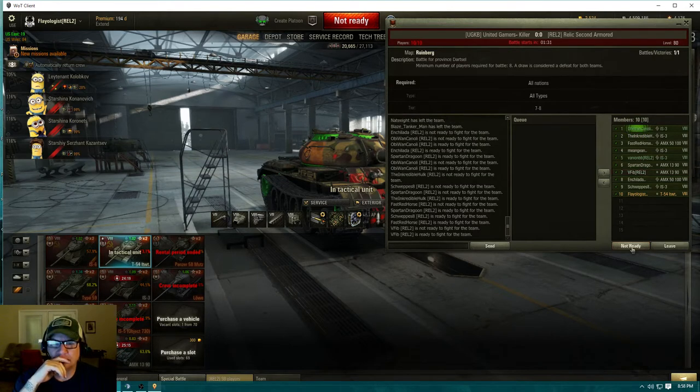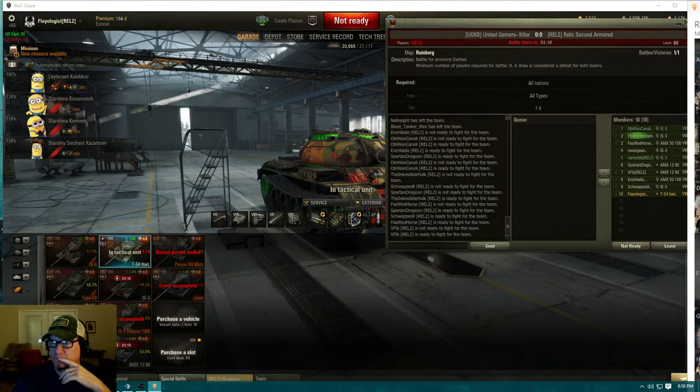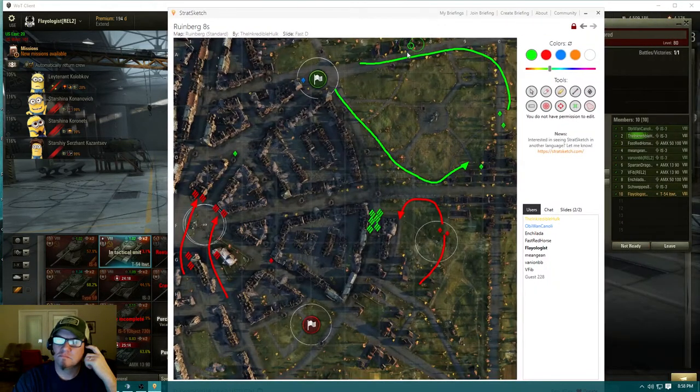Guys, if we do get into a cap situation, first three on, everybody else screens. We don't want to have more than three on there if we can. The important screening areas here - we have to dig out whatever's in six and seven. Once we've dug that out, we can use it to posture for the guys that are going to come try to proxy, or we can push even harder up to the zero line. That'll be a call we'll make. But this area has to die if we're capping.